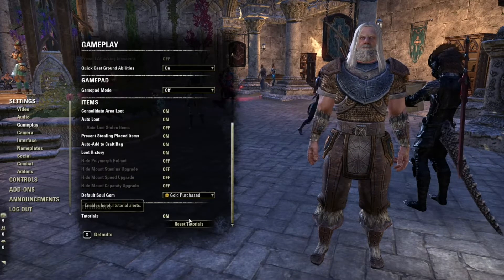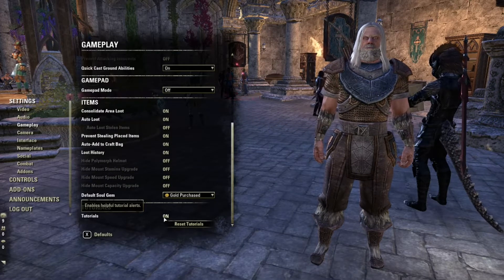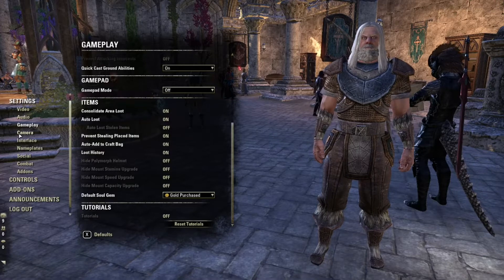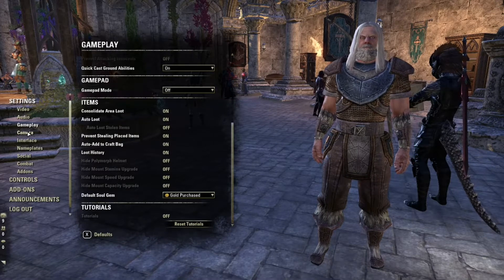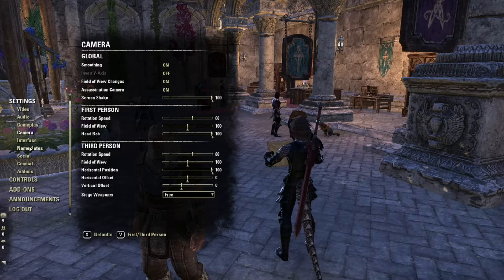Unless I'm playing my thief and stealing all the things — then I'm going to turn that back off. But by default I leave the prevention on and everything else the same. You might want to turn the tutorials off, so I'll turn that off because I've played a lot of gameplay. I generally don't change anything in the camera settings.